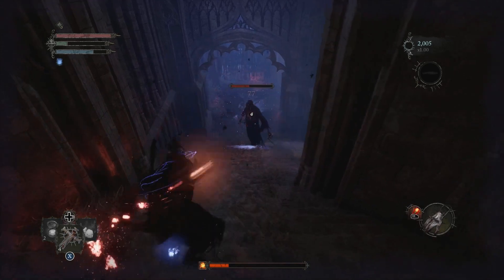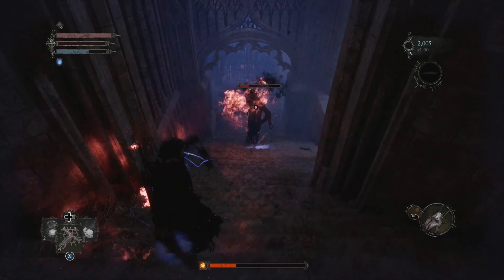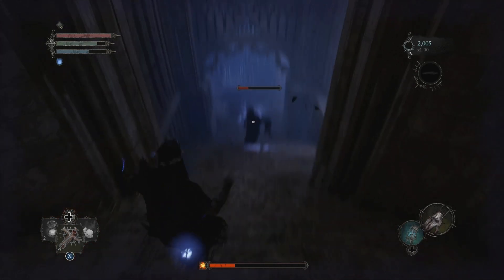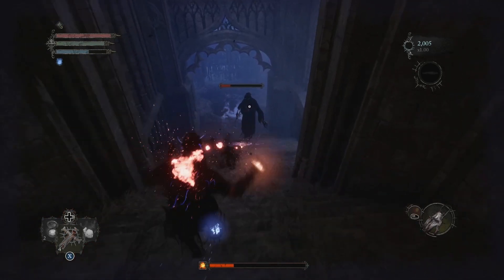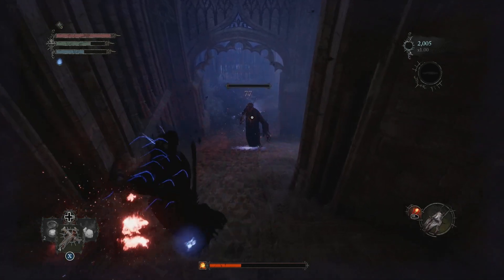For some unknown reason at this current moment, you can actually get them to stop there and they don't do anything — they don't try and attack you, they don't try and do anything at all. But if you guys get them to stop at the bottom of the staircase, they will tend to retreat, which makes it so much more difficult to rinse and repeat this farm.